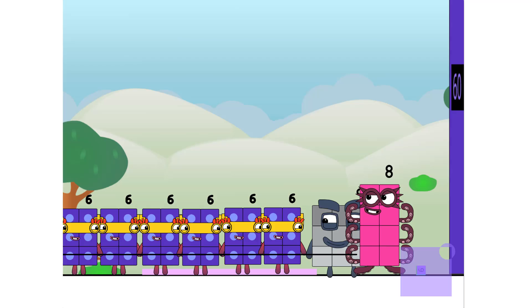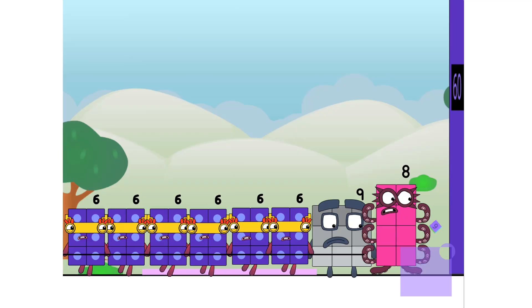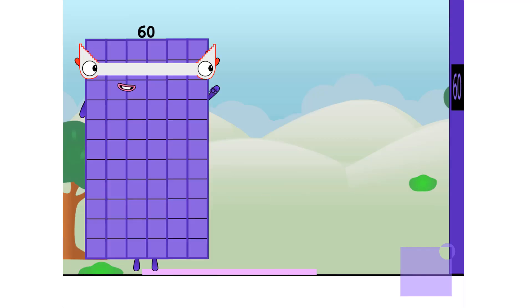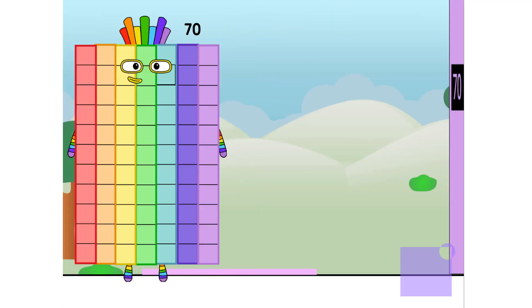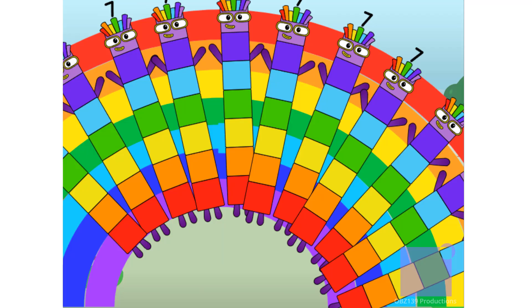Come on. Nine. We can. Whoa! Another 10. 7 times 10 equals 70. I am 70, you lucky numbers! I'm seven tens, and I'm also ten sevens. The rainbow connection!